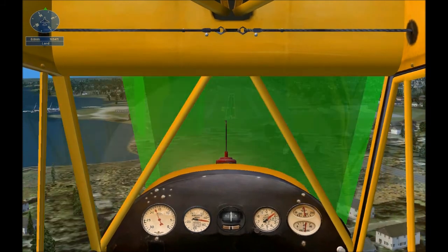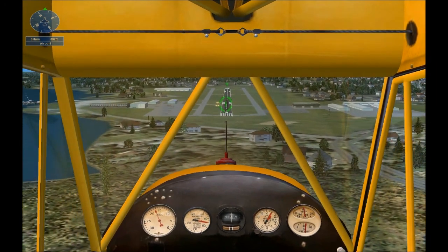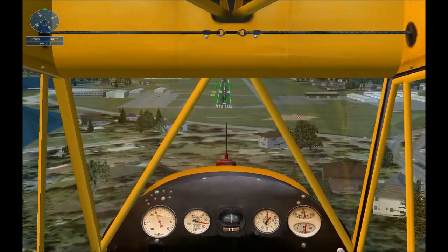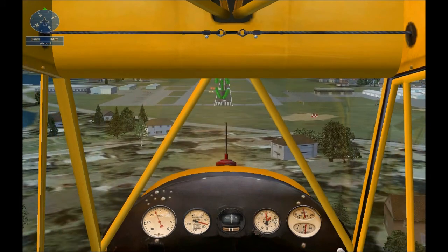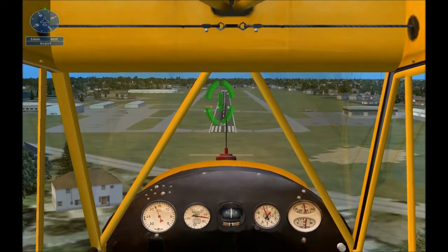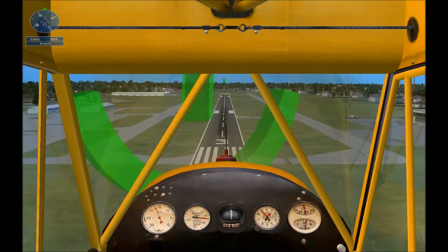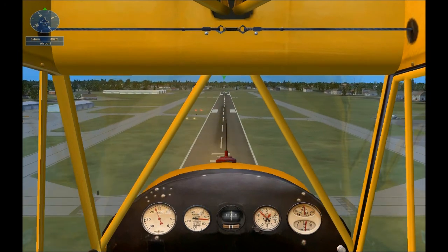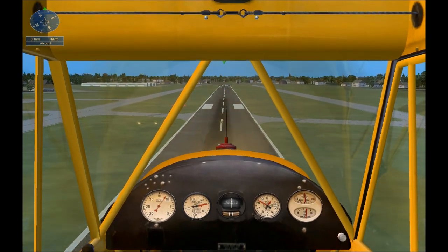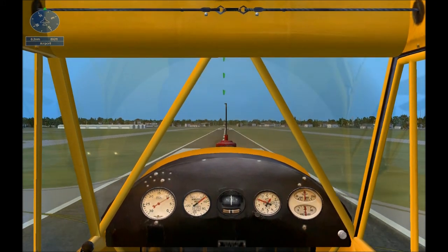You're doing well — keep it steady. Too many yellow lights mean the plane's too high; too many reds mean the plane's too low. You're almost there. Reduce the throttle all the way to idle and get ready to land.